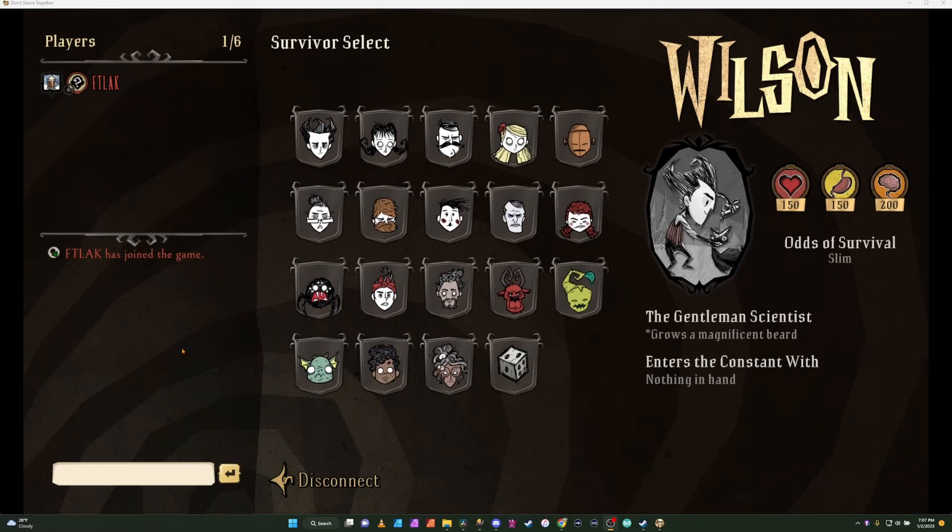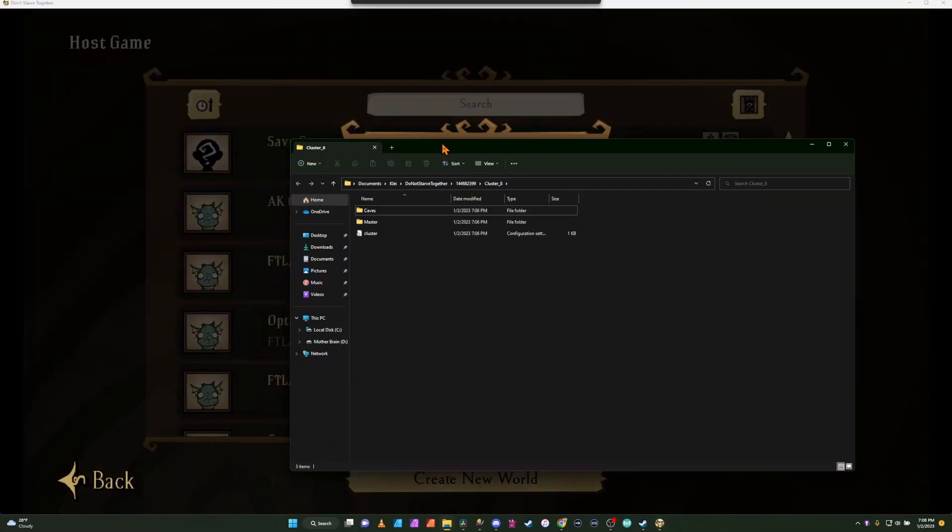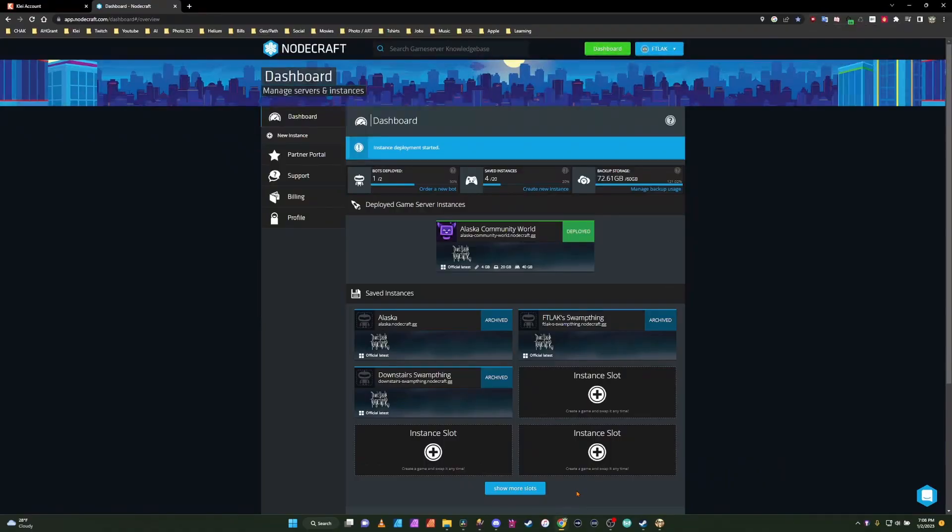Once you've made it to the character selection screen, you're actually good — you can disconnect. Now that we're back, we can see the Community World. We can manage it and open the world folders. We're going to need to come back to this in a minute, but let's actually go back to NodeCraft.